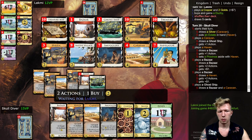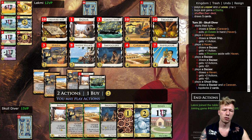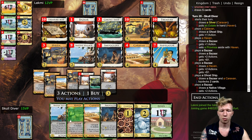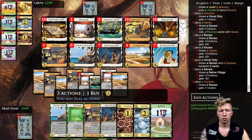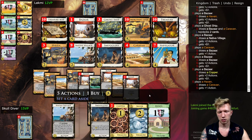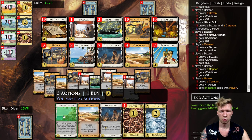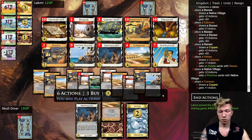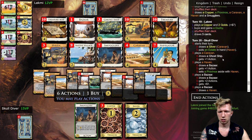If this board had something like Secret Passage from Dominion Intrigue, or Wishing Well, or something that lets you top-deck a card or know what's on top of your deck, I would definitely go for the Native Village combo. Setting that up is really useful. Hey — set aside the Gold, which is perfect.